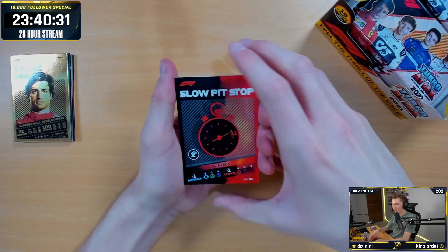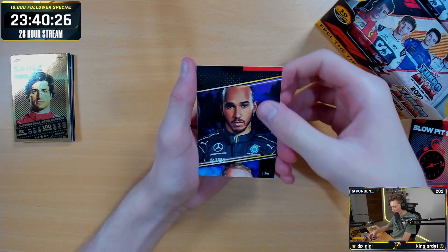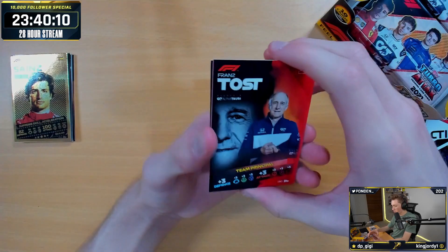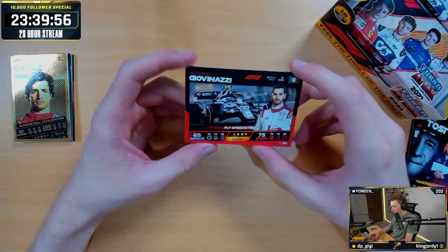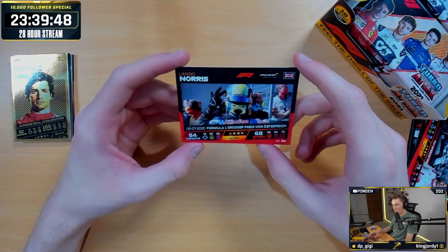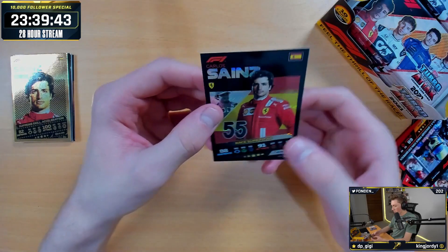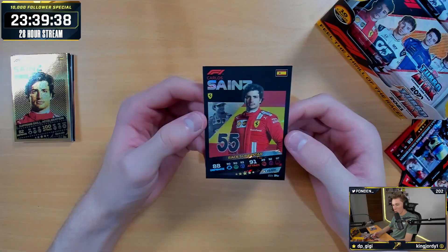We've got a Slow Pit Stop card — Alfa Romeo know a lot about that. Got another make-the-whole-picture card with Lewis on it. Bottas F1 racer. Another team principal — France Toss team principal. A Mick Schumacher speedster. We've then got Lando Norris at the Austrian Grand Prix. And then we've got on the end for our rare, Carlos Sainz Race Superstar holo — lovely stuff.